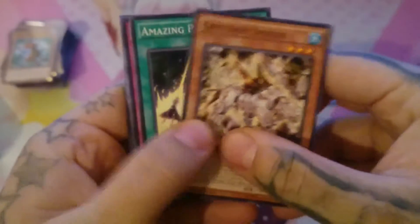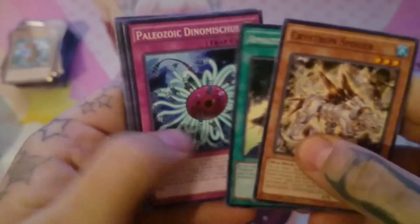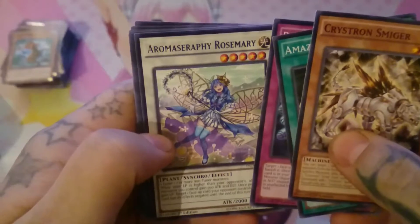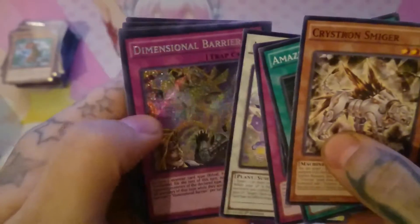Crystron Smiger, Amazing Pendulum, Paleozoic, Rosemary. And — oh — another Dimensional Barrier! Nice, actually, that's cool!